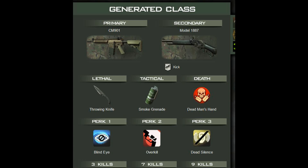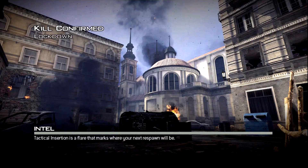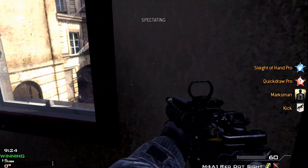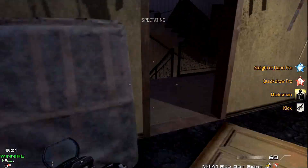Welcome to my first episode of this random generated class game series — we'll figure out a name later. The custom generated class gave me the CM901 as my main and a Model as my secondary. I'm running Blind Eye, Overkill, Dead Silence, with a throwing knife, smoke grenade, Dead Man's Hand, and for killstreaks it picked UAV, Predator Missile, and a Reaper. It's just something fun and challenging — I've seen a couple videos on it and thought it was cool.